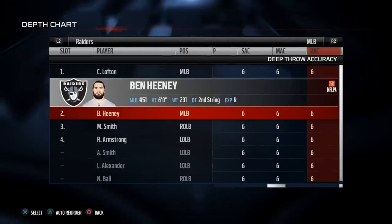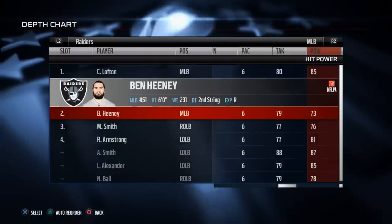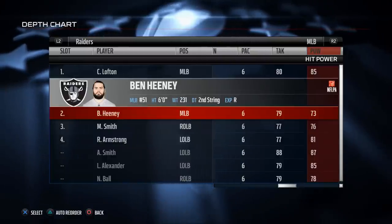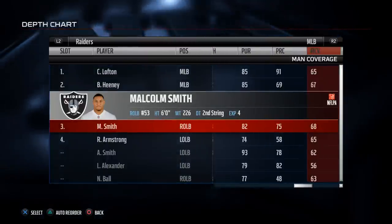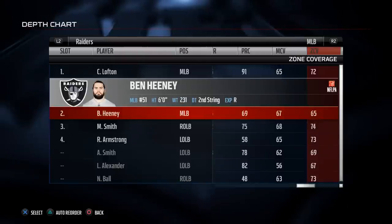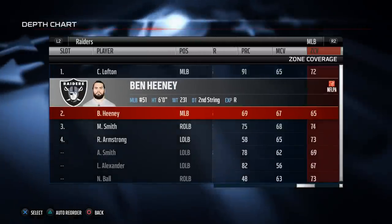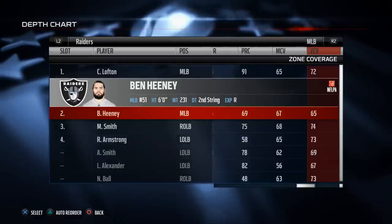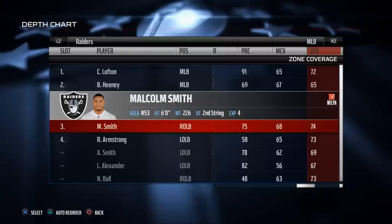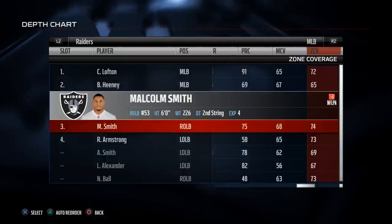Those are the first three ratings that really matter. Now look at hit power — Malcolm Smith is three points higher at 76, and Heaney has 73. Overall, with all things being equal, Malcolm Smith is the user player we'd want to go with. But when we look at zone coverage, Malcolm Smith has 74 zone coverage while Heaney only has 65. With that in mind, I invite you to play Malcolm Smith at a different position — like left or right outside linebacker — and user Ben Heaney, because his zone coverage won't matter when you're making the decisions for him. You still take advantage of Malcolm Smith's 74 zone coverage. So I would user Heaney, but all things equal, Malcolm Smith would be a better user player.